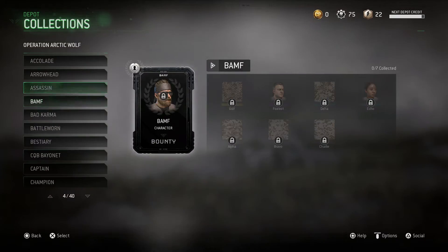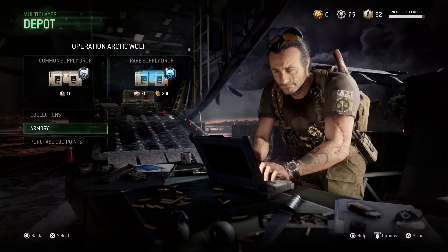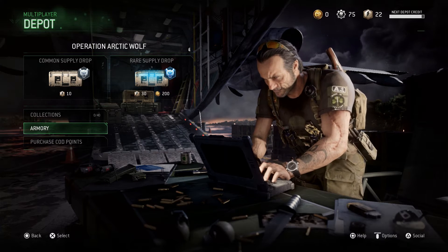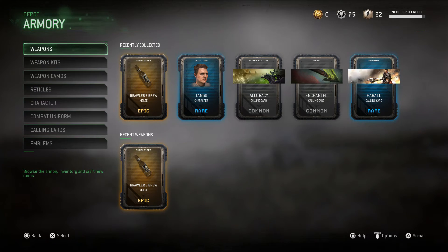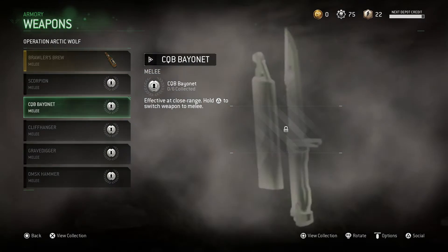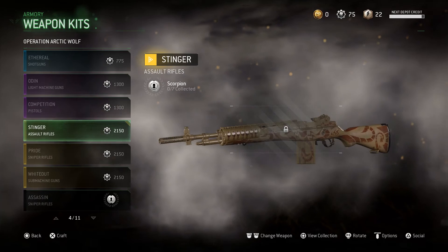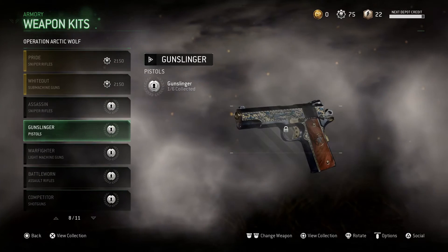And even a couple of new outfits for your characters in the game. In the Armory, which is where you can use your parts or salvage, you're able to buy new weapons, new weapon kits — which is like the Prototype Lab in Infinite Warfare — which gives you new weapon items, weapon camos, and even new characters to play.